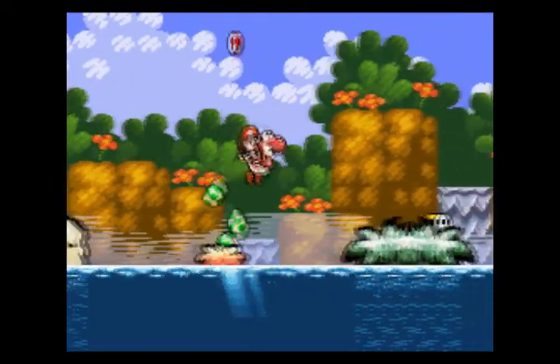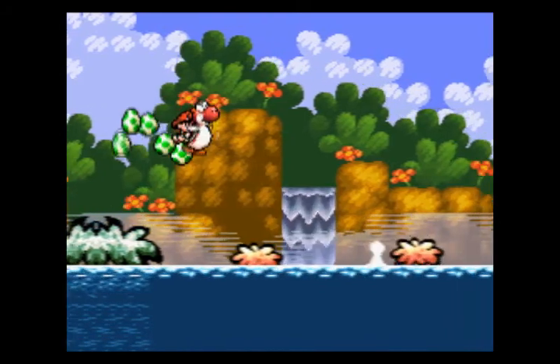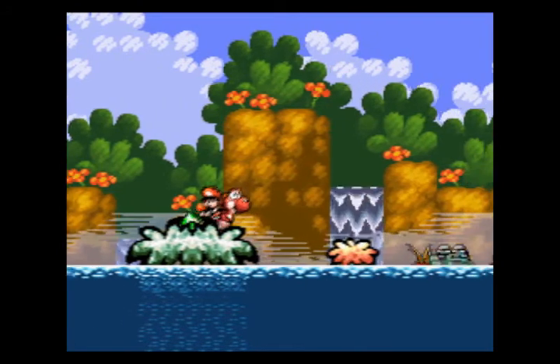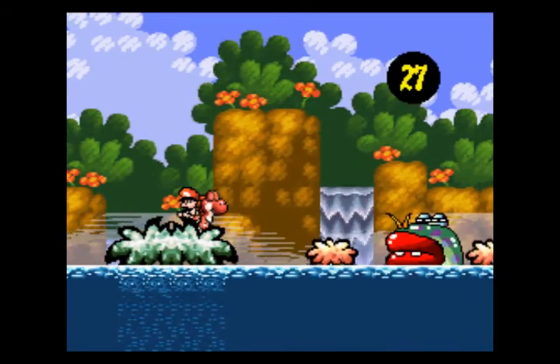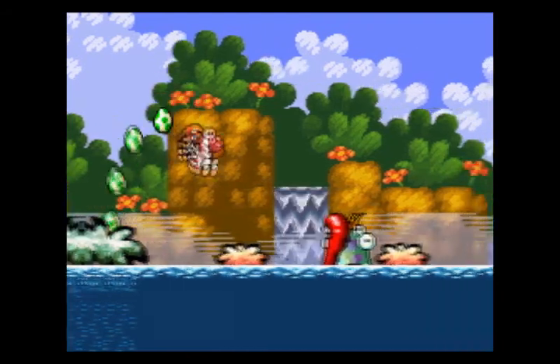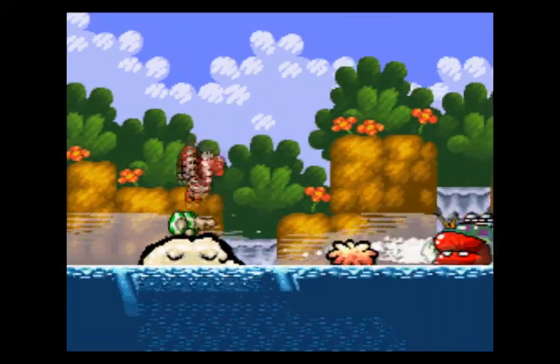You see that ugly mug over there? That's a lunge fish. Get close to the water — he lunges! Apologies in advance for anyone having boss bash flashbacks, because that thing could swallow you in one gulp. I don't get it, what is up with this world and things trying to eat us? An egg stuns him for a while, fortunately. Also, less fortunately, there's more than one of them.